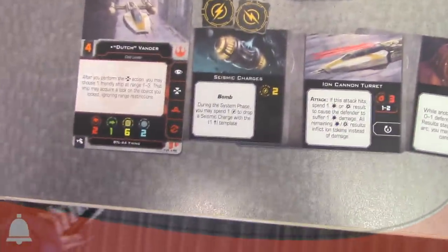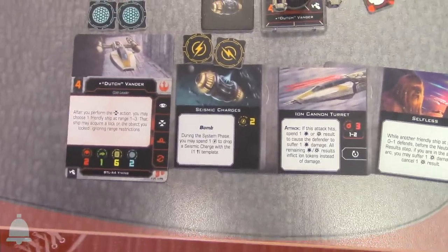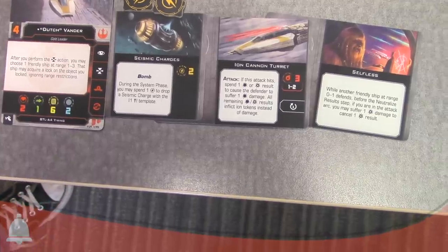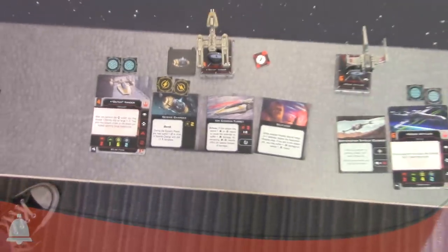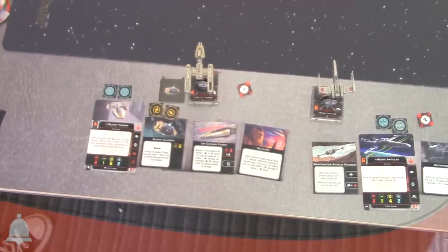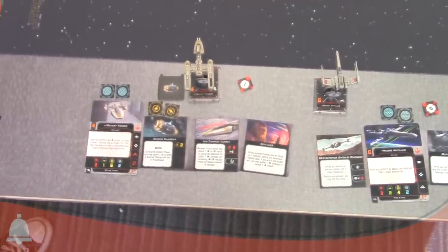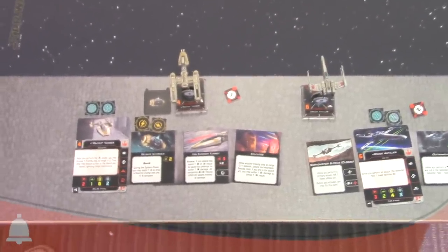Dutch has an ability that's very reminiscent of his first edition ability, but a little more friendly at range one to three. You'll also notice the change of language — it says 'on an object' instead of 'on a ship.' In second edition you'll be able to act on obstacles as well as other ships. 'Object' is now the general term.